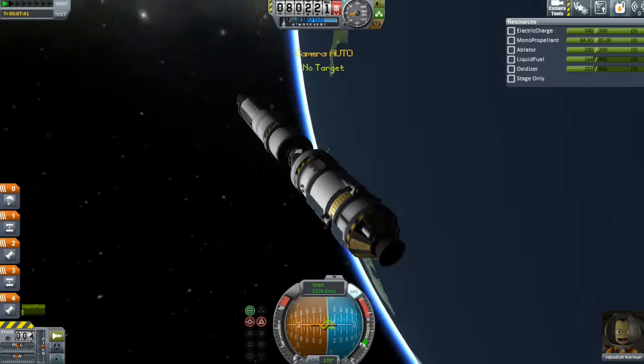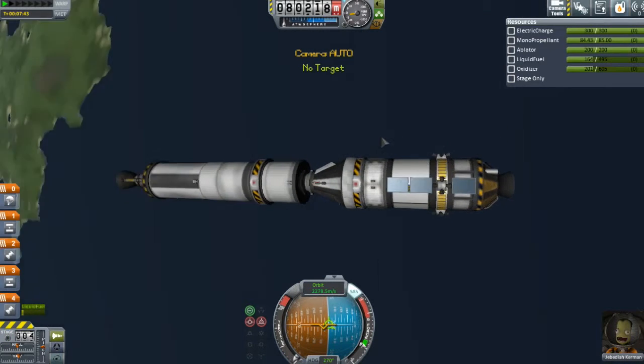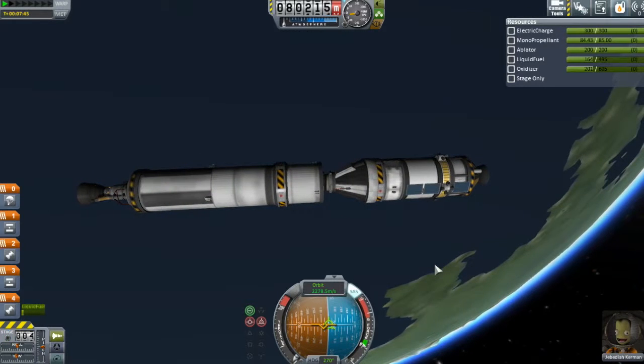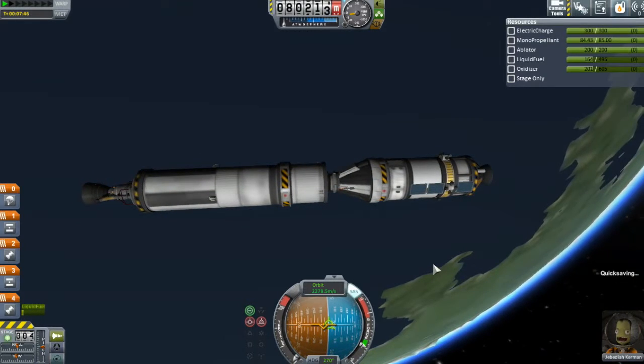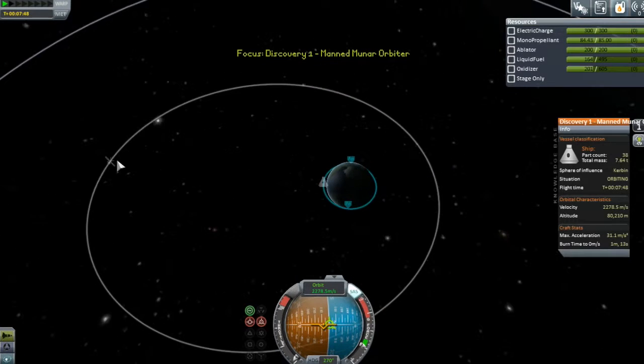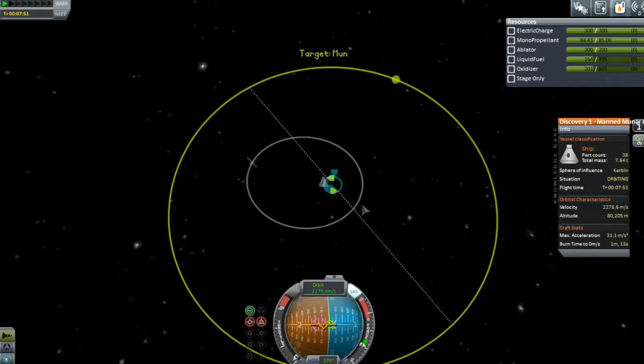That has got to be the easiest docking I've ever done in the history of Kerbal Space Program. So we are now ready to depart for the moon, and I'm just going to quicksave at this point, seeing as this is our full mission now, no longer the simulation. There's the Observer One. Where is the moon? There it is. We're going to set that as our target.